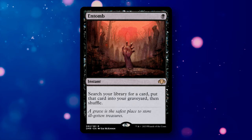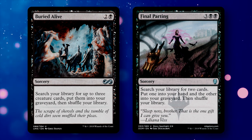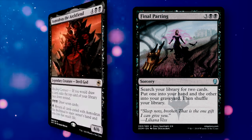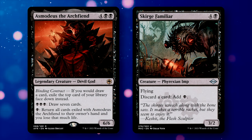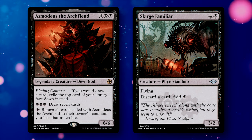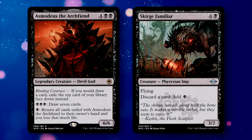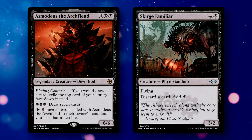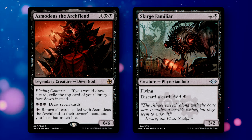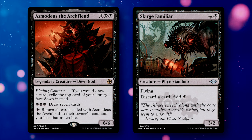We also run several Entomb-style effects to help set up our graveyard. Entomb lets us pitch any card we need to the bin. Buried Alive and Final Parting both help put cards into the graveyard and are great for setup. We can also tap into a card draw engine utilizing Necrotic Ooze with Asmodeus the Archfiend and the Scourge Familiar. Scourge Familiar lets you pitch cards from your hand to add black mana, which you use with the Necrotic Ooze. Asmodeus has an activated ability where you pay 3 black mana to draw 7 cards. Because Necrotic Ooze only looks at the activated ability, we get to ignore the binding contract part of his text box.